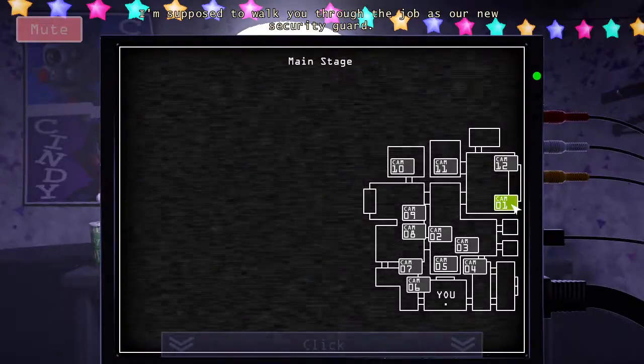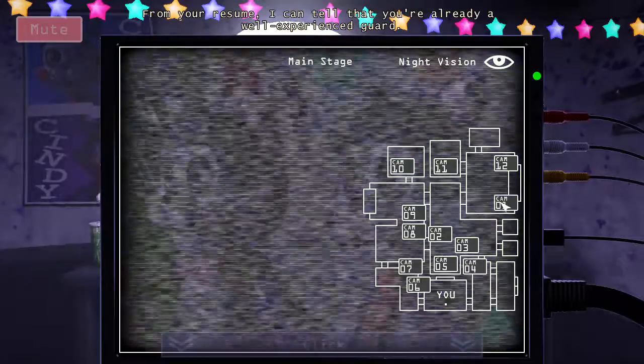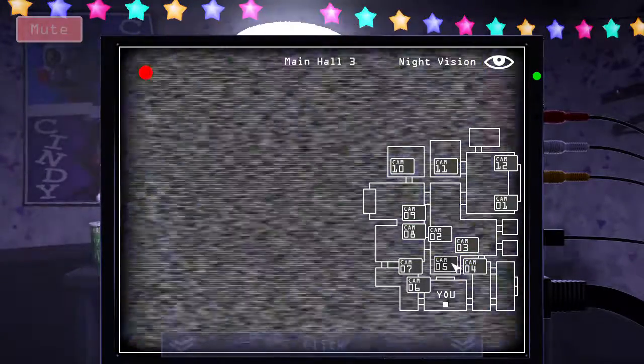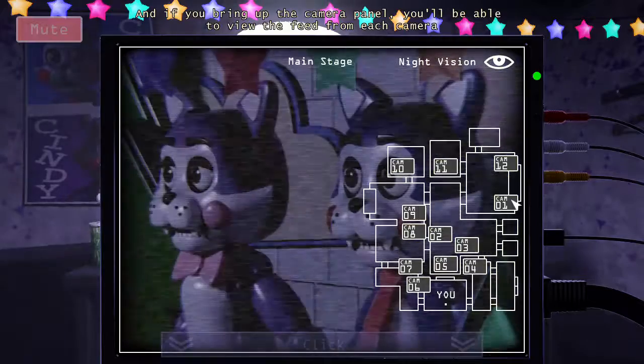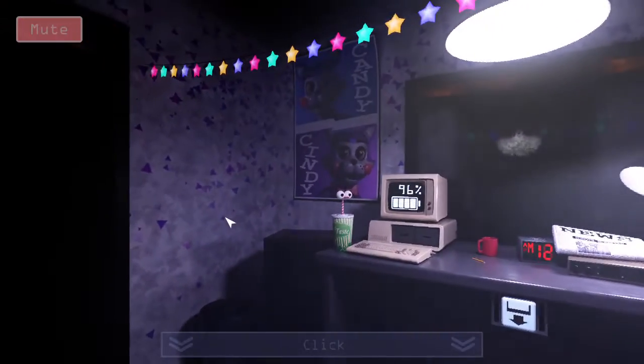From your resume I can tell that you're already a well-experienced guard, but it's protocol so I have to walk through the basics anyway. We have security cameras all around the restaurant, and if you bring up the camera panel you'll be able to view the feed from each camera by pressing the camera buttons on the minimap.